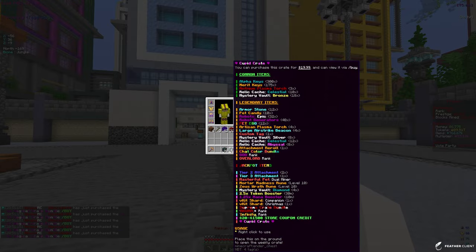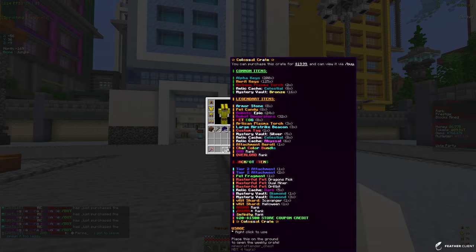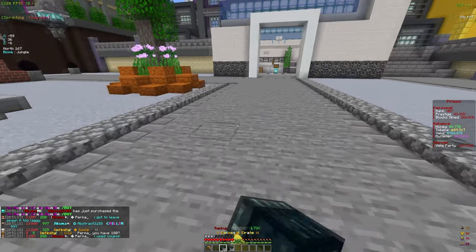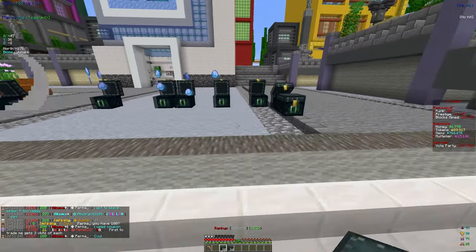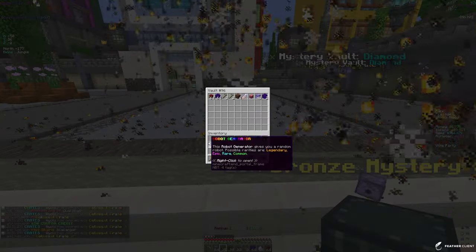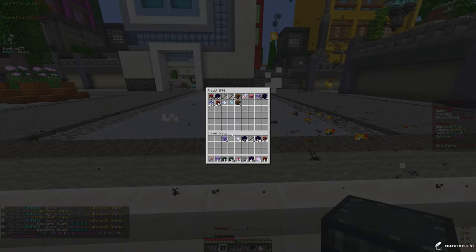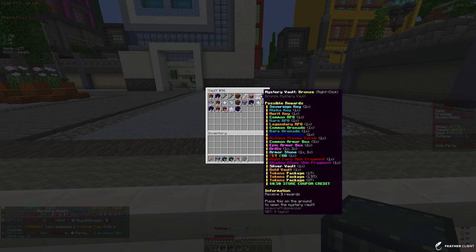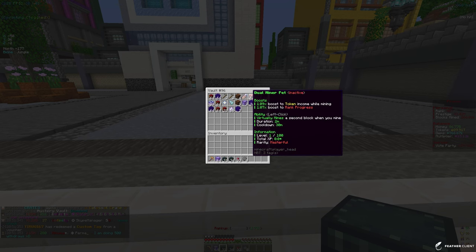Now we're on to the colossal crates. I'm going with the colossal crate and then we're going to do the cubit crate after. We have 39 of them and I'm just going to spam open them. We have gotten so many things — like four PVs just full of this stuff. We got so many V kits, and we're going to get some tokens from the caches and vaults. We did get a masterful dual miner pet, which is pretty good.